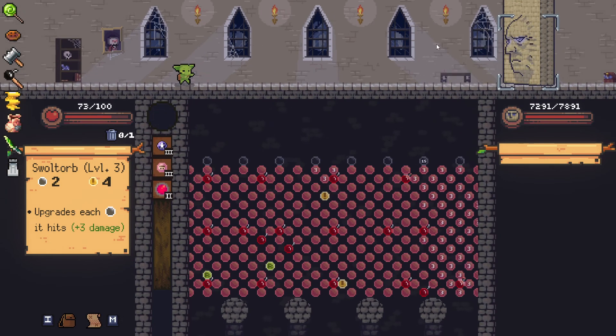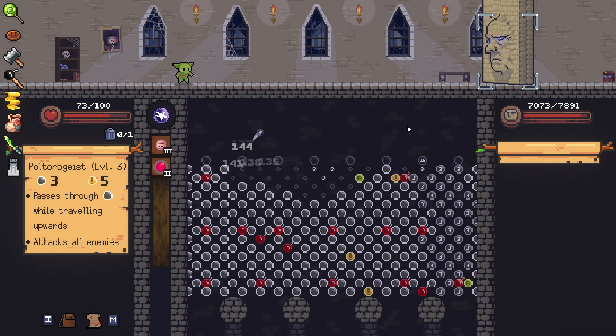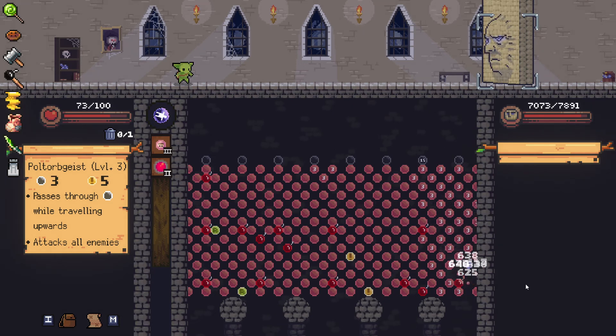Oh wait - we hit two bombs, that's great. I mean great quote unquote. That's decent damage - we might actually hit one more - two more bombs, great great great. Do we have any way of healing in between? I don't think so. One more bomb - oh wow, that's good stuff.